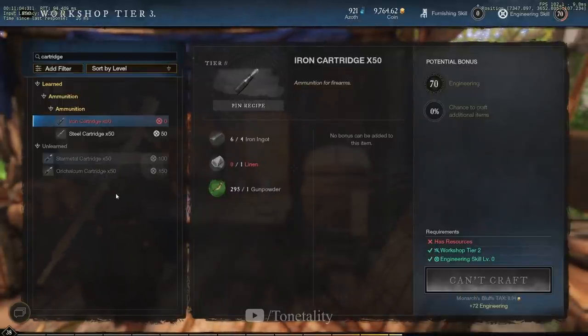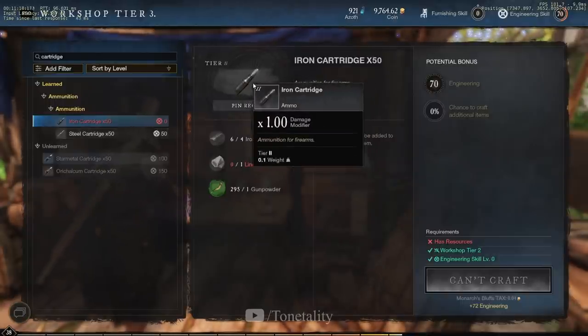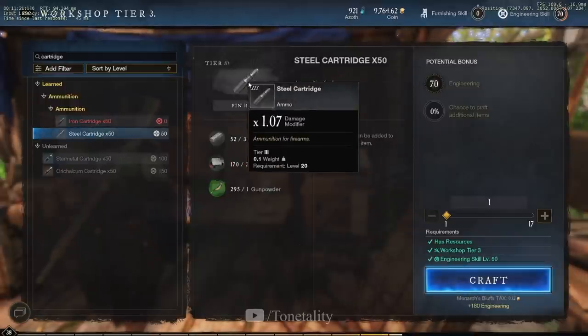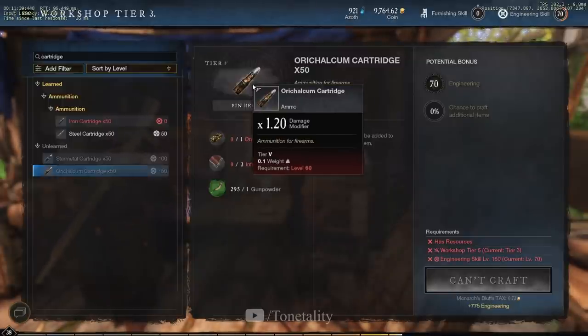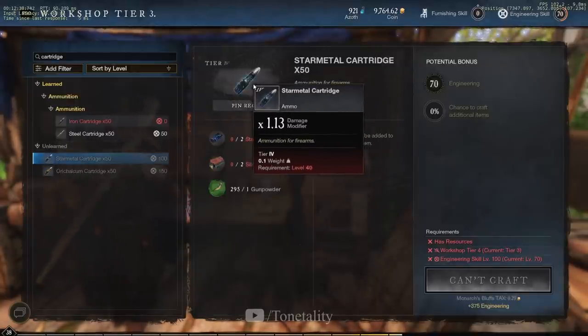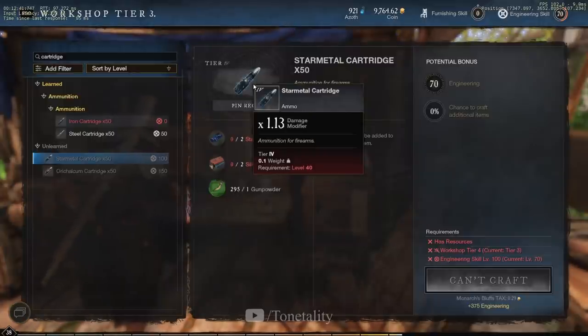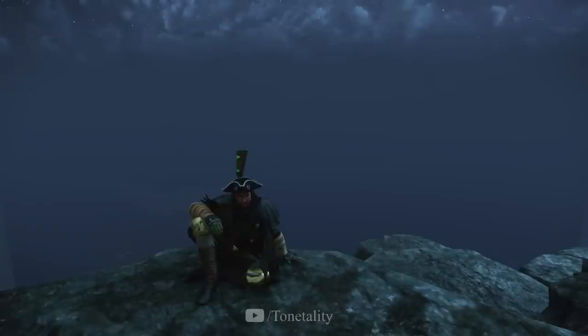The last tip — don't forget about your ammo. This is an extra damage modifier so many people forget about. Your basic Iron Cartridge is only a 1x multiplier. The higher you go — Steel, Starmetal, Orichalcum — the more damage you get. Starmetal is probably the most cost-effective for most situations, but long-term if you have the money or can farm the materials for the higher cartridges it's definitely 100% worth it.